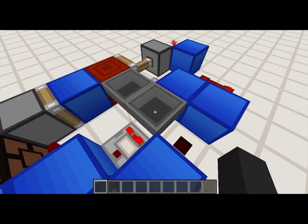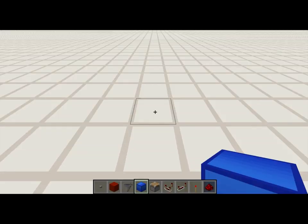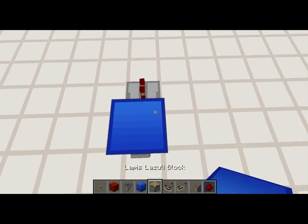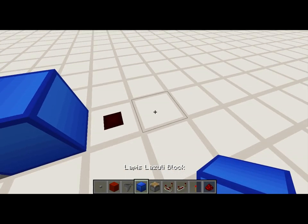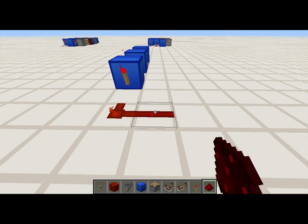This will count from anything from one to the entire capacity of this hopper, so there's a lot of flexibility as far as how many values you're counting to. So let's get on with the tutorial. We're going to start with our input block and a button right here. We're then going to have a repeater on one tick delay out of that block, leading into a block here. On the other side of that block, we're going to have redstone dust, and another block on the other side of that redstone dust. We're then going to have a torch here, followed by two pieces of redstone dust.